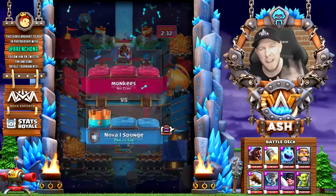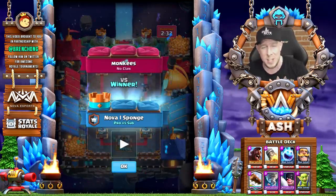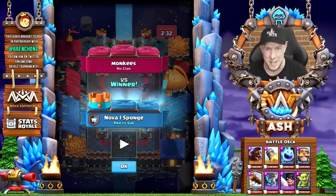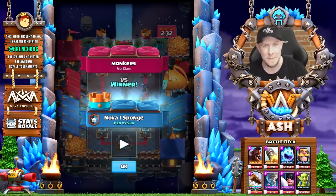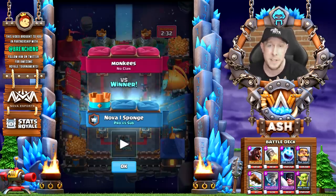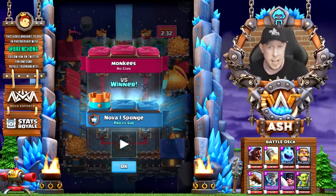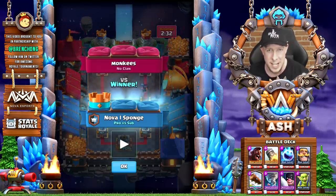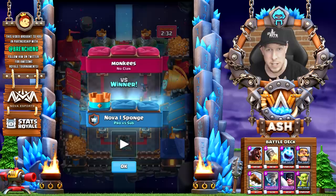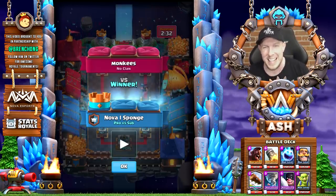That's going to do it for today's video — finally coming through with Nova Sponge and Hog XE Nato. I hope this helped you guys out against a variety of different matchups. As for Lava Loon, luckily this is the number one deck that counters it. Check out Sponge's Instagram — that's how I finally got a hold of him — and his player stats on StatsRoyale.com in the description, along with the deck link. Check out my second channel for bonus replays including Sponge vs. Samuel. Huge shout out to Bren Chong, my YouTube partner. Thank you, and as always, take care guys.